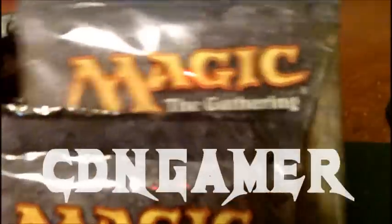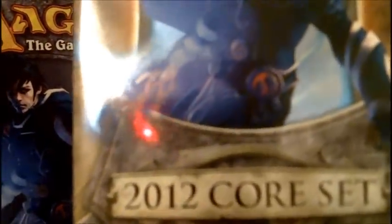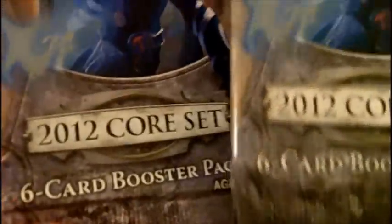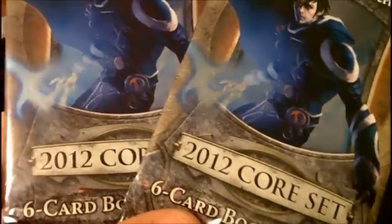Welcome back Magic the Gathering fans and random people watching this. I've got a double pack break here for you — 2012 core set, six card booster pack. Stupidest product ever put out by Wizards of the Coast. These six card booster packs, there's maybe one uncommon. Not sure if there's even a possibility of getting a rare or a foil or a mythic. So I'm really not holding out any hope for this. I was just standing in line at Walmart and figured, why not buy a couple packs and break them just out of curiosity. Stupid product.